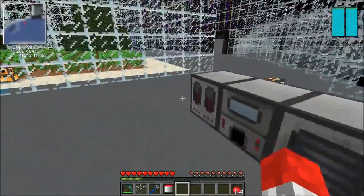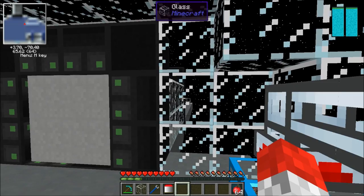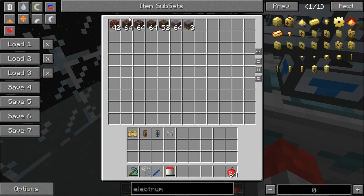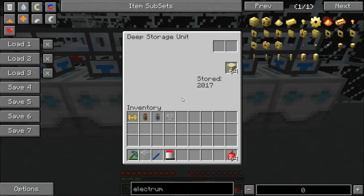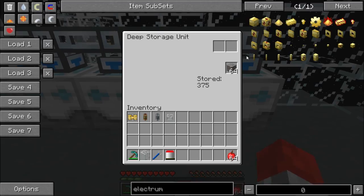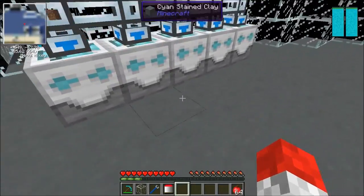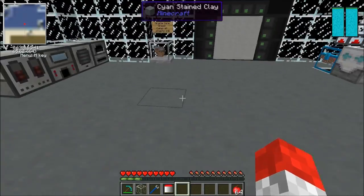We've also got the ability to run all the things. This tree farm also generates sludge, which you can use with a sludge boiler to create a ton of resources. This is just the stuff I don't really use, but in here you've got clay - lots of clay, lots of dirt, lots of sand, and lots of gravel. Those can be useful to make all sorts of base resources.